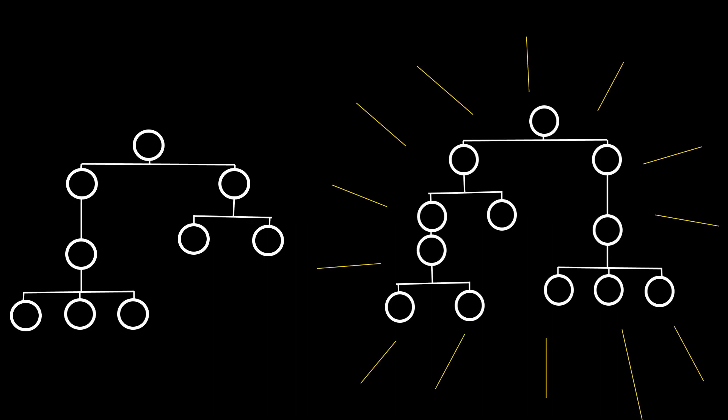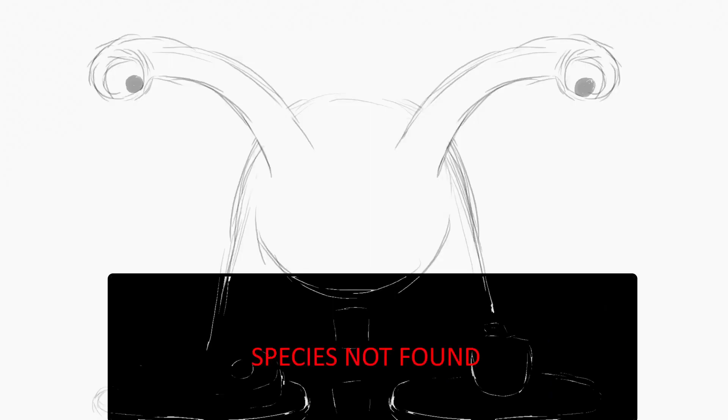One problem that was brought to my attention is that, because the niche tree is constructed based on species that were around in the last generation, you're going to be generating carnivore niches for preying on species that actually went extinct a generation ago.